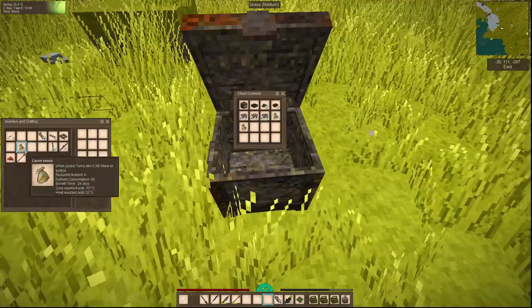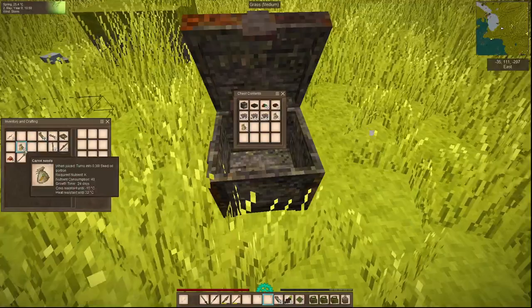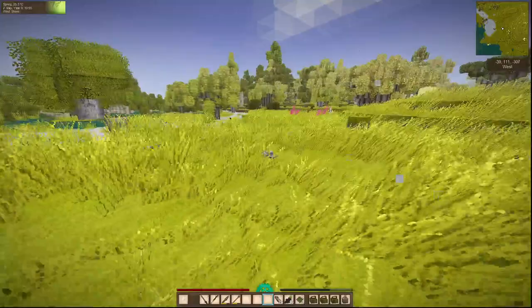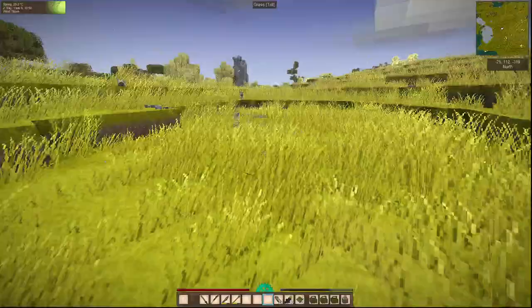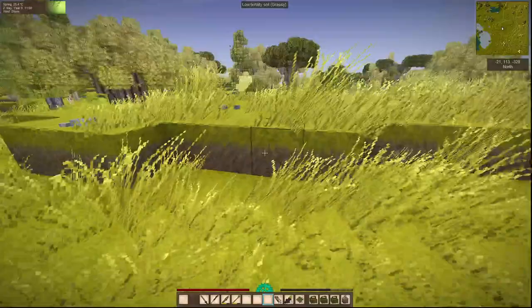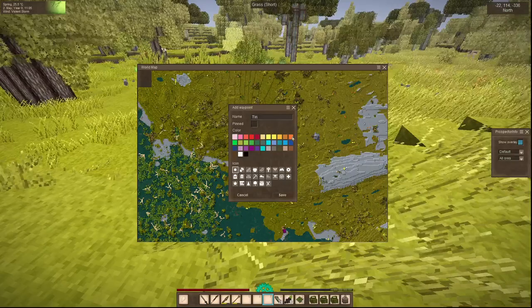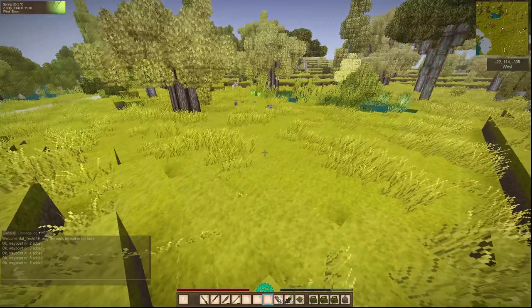Let's just continue to throw seeds in there too. Let's go check out this ruin. I am collecting the worms. We've got tin right here — I wish there was more nuggets. We're also going to keep that as orange... actually, so that I know what's what, let's make that black.